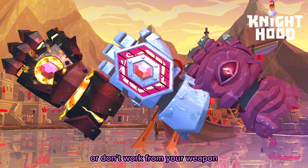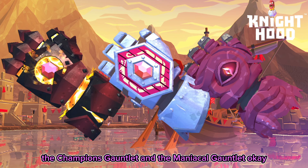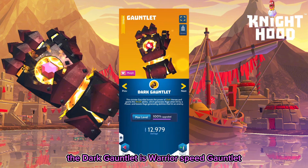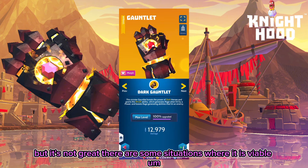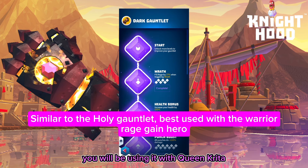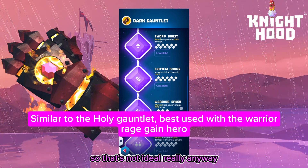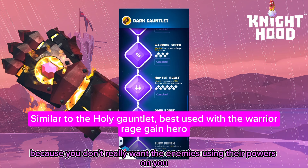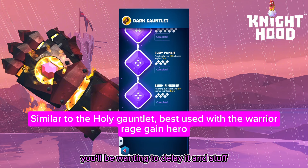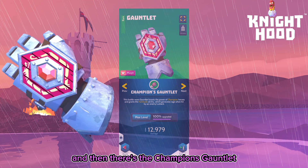Then there are three gauntlets that don't work from your weapon — they work from what your enemies are doing to you: the dark gauntlet, the champion's gauntlet, and the maniacal gauntlet. The dark gauntlet is a warrior speed gauntlet and charges rage when enemies use powers on you. That's not ideal because you don't really want enemies using their powers on you most of the time. Most of the time if you use it, you'll be using it with Queen Crow, the warrior rage gain hero.